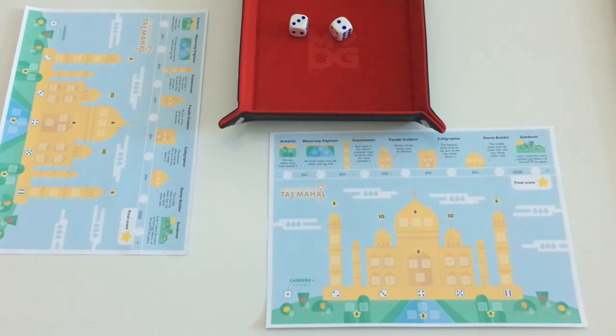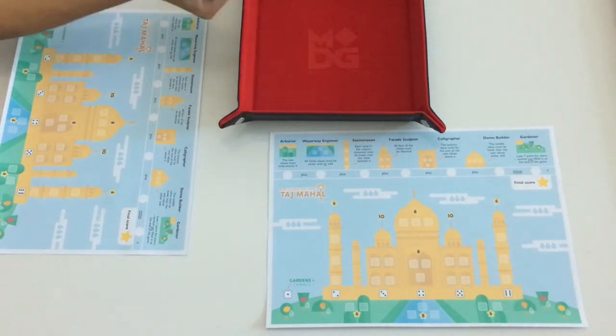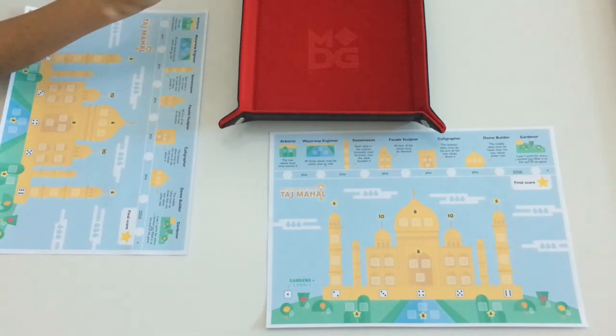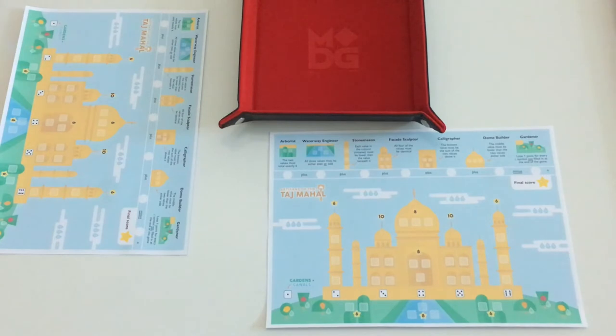I'm going to show you a quick walkthrough of how we play the game. The game requires one player sheet per player, a pencil each, and two dice. The player sheet is beautifully designed and has the Taj Mahal laid out with different features. Your objective is to try and complete all the features and score the maximum points possible.